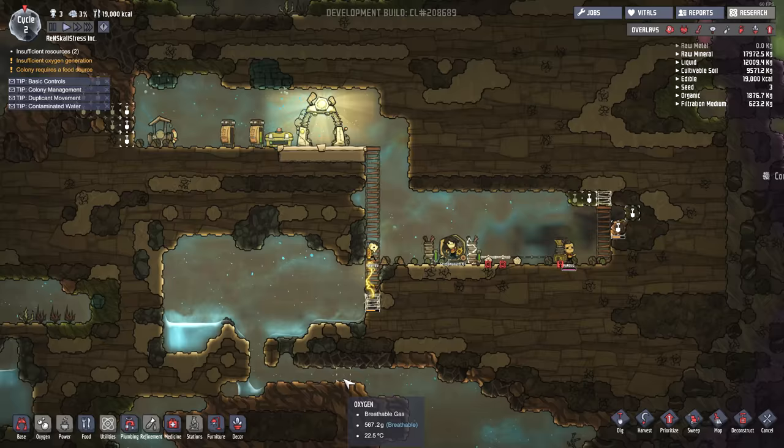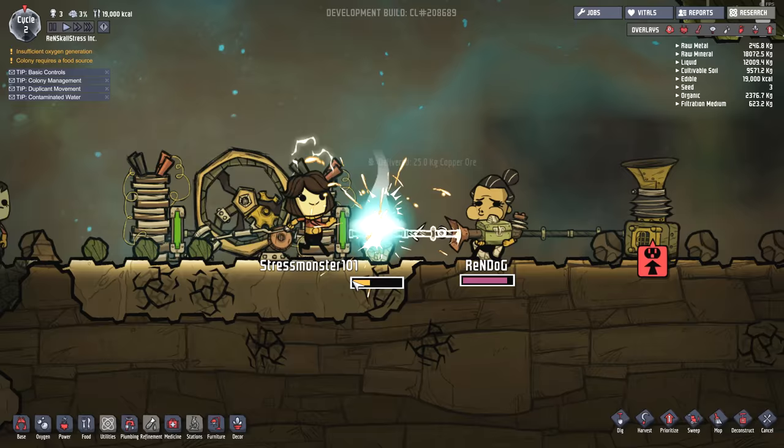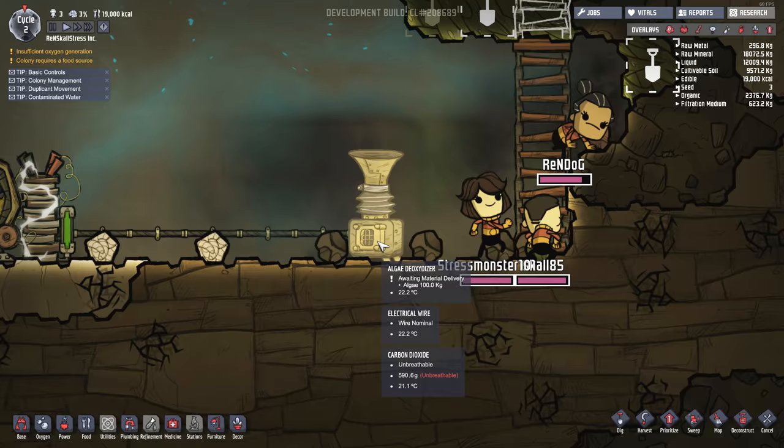Now we've got access to water. Stress is running - she's running in the hamster wheel. Nice. Now we just need to get this connected. Thank you Rendog for connecting up to the power. Let's have a look - is this thing going to start working? There we go, it's working! Nice. But this thing is pumping out nothing because it's waiting for algae. So that's not good.